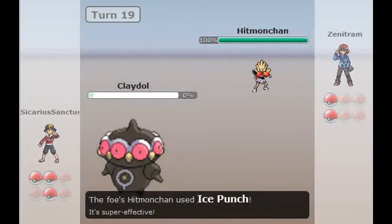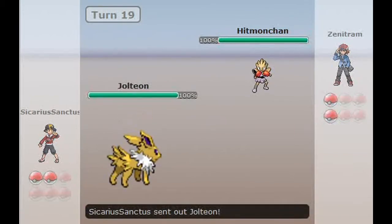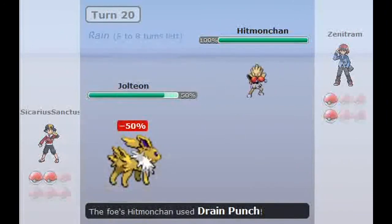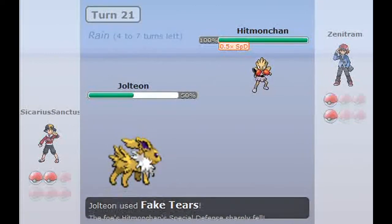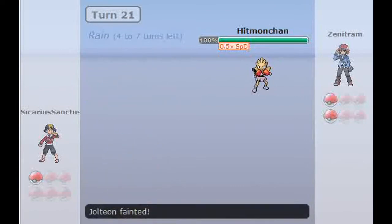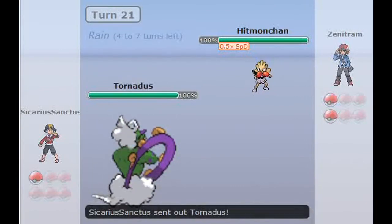I send in Claydol — I don't know why. I'm not very good at this game. Claydol goes down to Ice Punch. Then I send in Jolteon. I Rain Dance up as he goes for Drain Punch. And I go to hit Fake Tears on him and suicide out. So I got the halved Special Defense — I'm going to get either a free attack or a KO on this Hitmonchan.